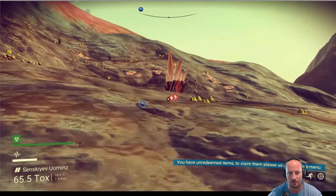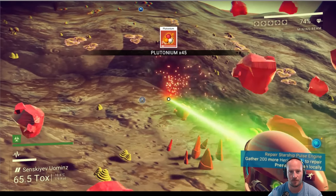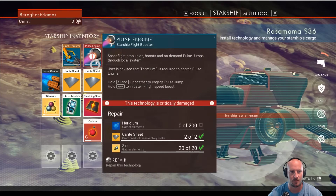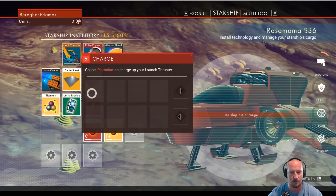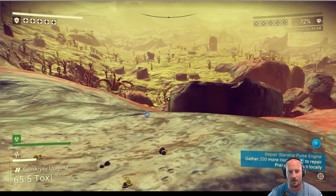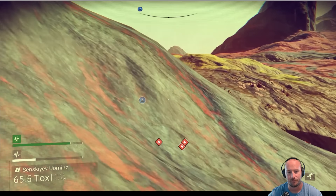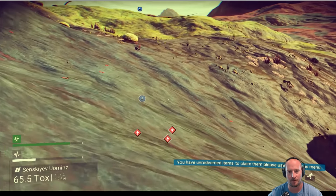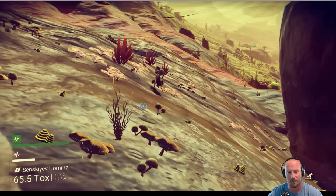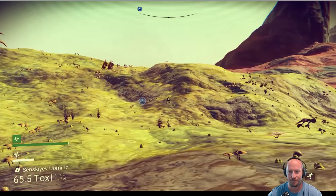Plutonium! Nice. So now we know there's plutonium nearby — there's a lot of it over here. The game froze again. What the heck is that thing? I found my first life form. What is that? Whatever that thing was — oh, there's another one.